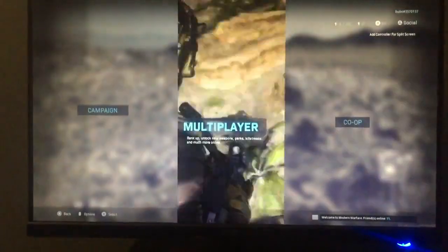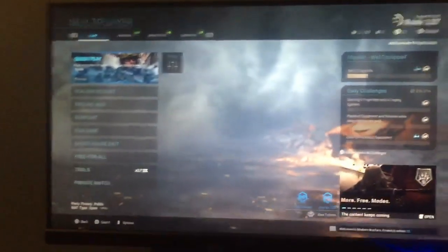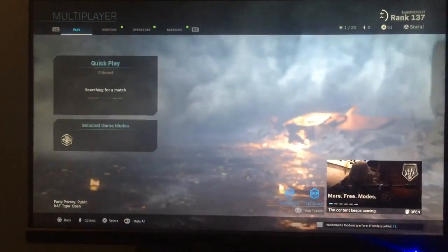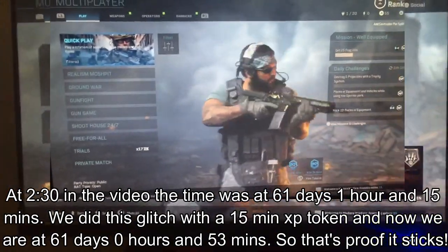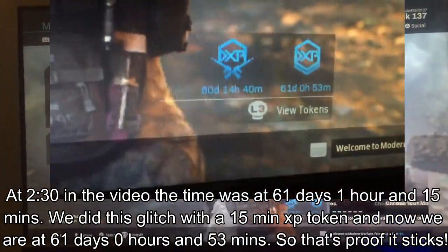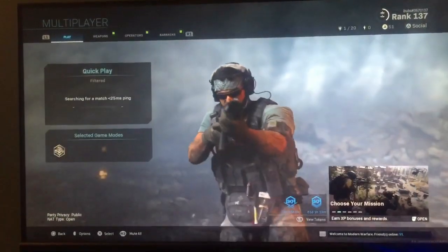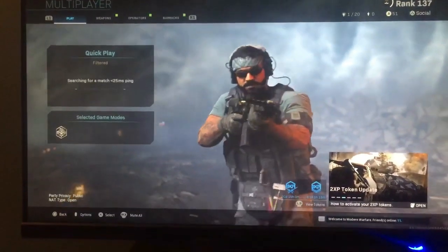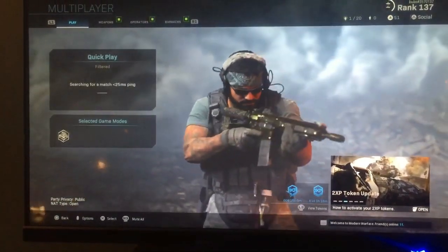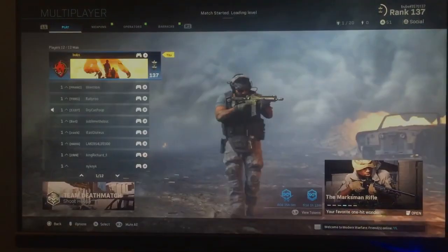Once you guys are back in the game you can see your unlimited double XP time is still there, and now you guys can actually search for a game to play. I'm going to be showing you guys footage 15 minutes after so you guys know this is all legit and it actually sticks. At the beginning of the glitch we used a 15-minute double XP code, and 15 minutes later the XP is still there. It was at about 61 days, 1 hour, and 15 minutes, and now it's going to be 61 days, 0 hours, and 59 minutes — which means it has already surpassed its 15 minutes, so you guys know this is legit and not a visual glitch.